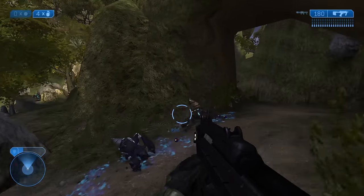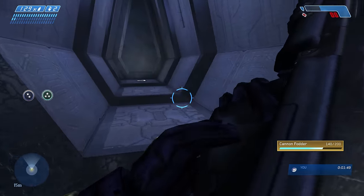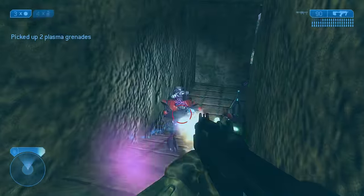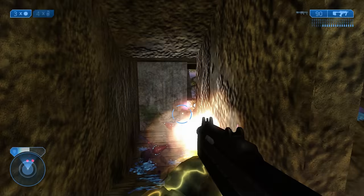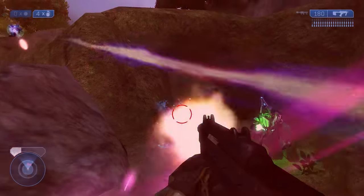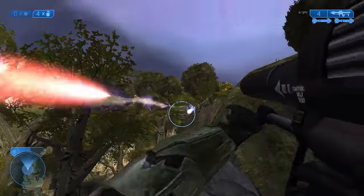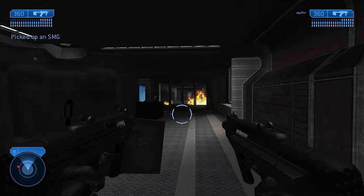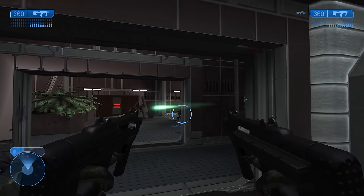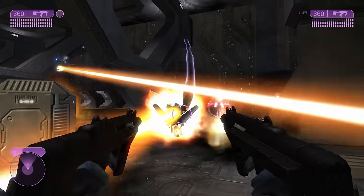The big deal is when the SMG goes up against grunts. What made the CE AR so good was how well it could clear out whole squads of grunts with little effort — the SMG can't do this nearly as well, especially when using just one. The health values for Halo 2's grunts aren't that far off from CE's, meaning it takes the SMG more time to kill them. To make matters worse, grunts can upgrade to the new Ultra rank, which has much more health. So much can happen to you on Legendary in this extra time when you could just kill them faster with other options.